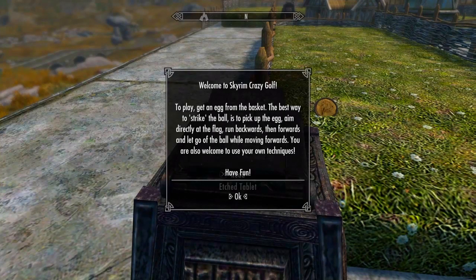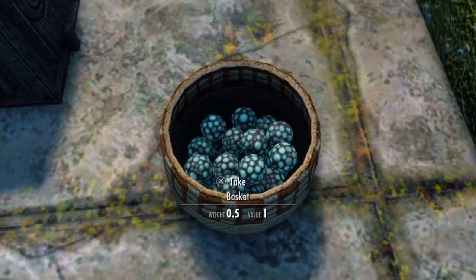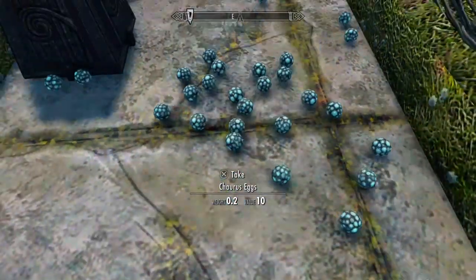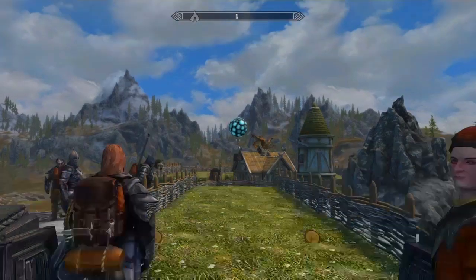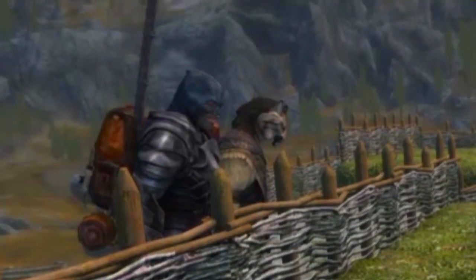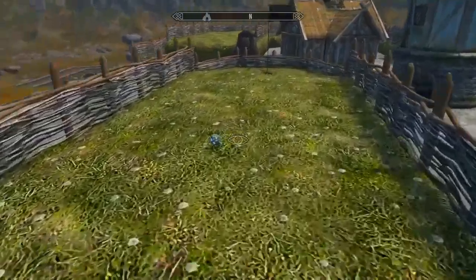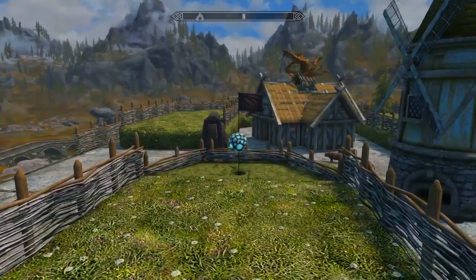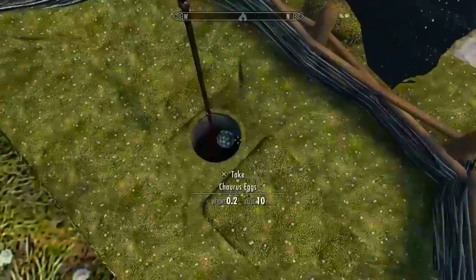Read this: To play, get an egg from the basket. The best way to strike the ball is to pick up the egg, run backwards, then forwards, and let go of the ball while you're moving forward. You're also going to use your own technique. Have fun. Alright, so I guess the eggs are going to serve as the golf balls. So we have our golf ball here. Play it where it lands. And there you go — you're playing golf in Skyrim.